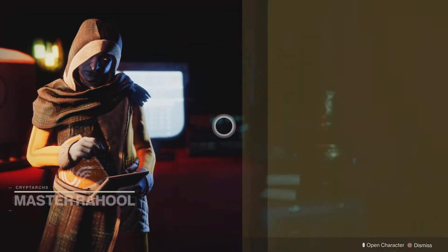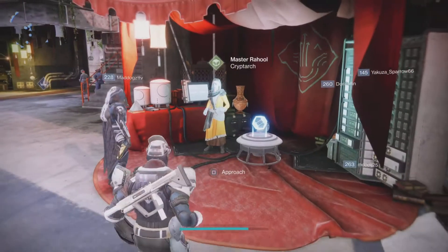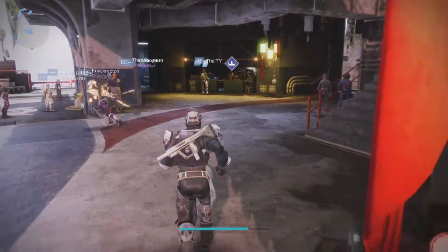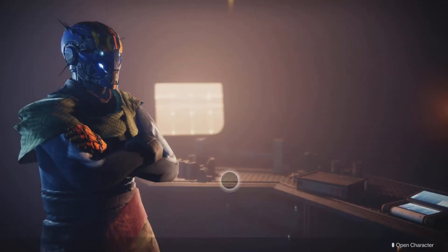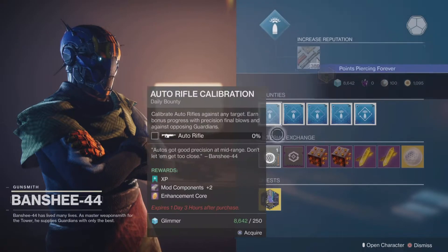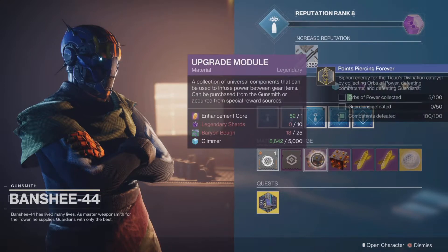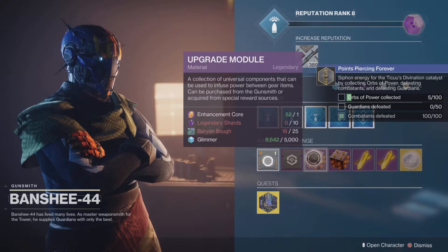These things are called Prime Engrams, which give you purple loot — very good purple loot — which you collect over at Master Rahool. To spend your resources, you'll have to buy Upgrade Modules.